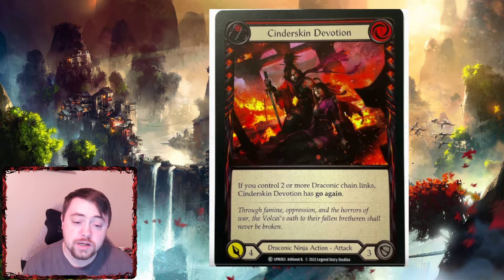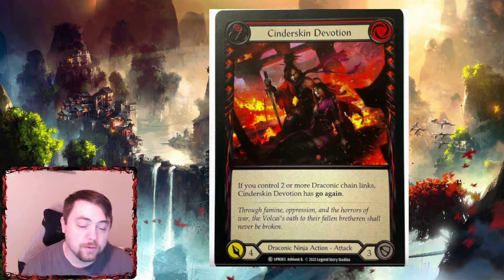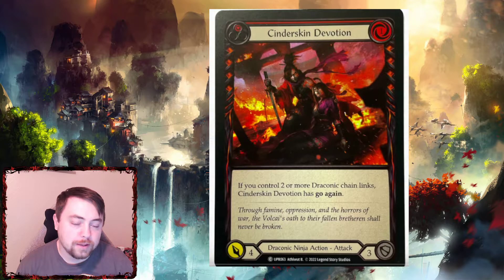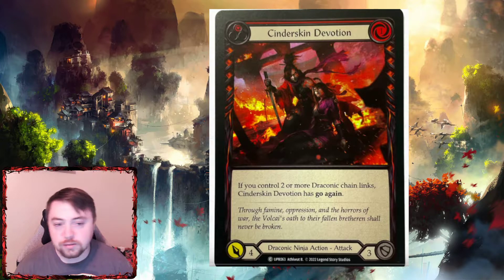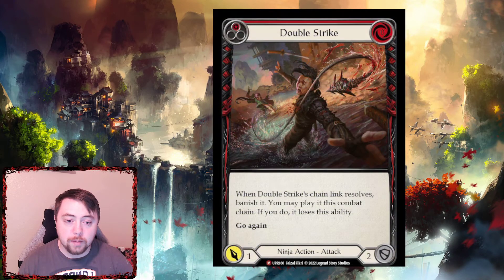Next one is Cinder Skin Devotion — a draconic ninja attack action. If you control two or more draconic chain links, Cinder Skin Devotion gains go again, so it's basically a one-cost for four with go again. Some people would say this is a bad Leg Tap or whatever, but Fai is already gonna go so wide and it's gonna be so easy to get to two and three chain links with him that this isn't going to be a bad card. It's not an auto-include, but it's definitely not bad, especially at red. It's a good decent card — good at common with a three block, which is really good.